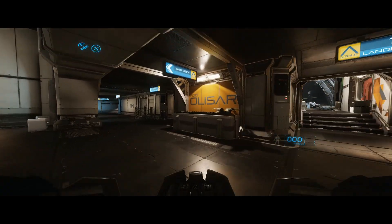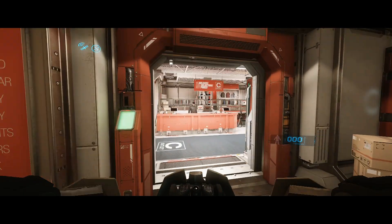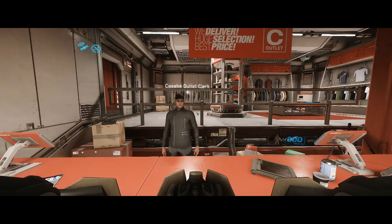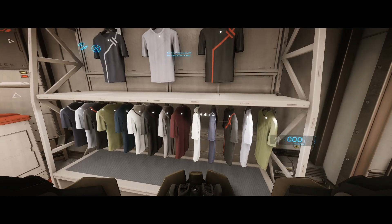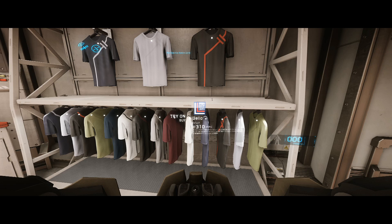Before I summon a ship let's see if I can find a shop. I'm going to have to get my cursor up again. Oh, good sir, I'd like to buy some clothing. I can try on, huh? Let me see. Alright, I'm going to take a quick pause to figure out exactly what I'm supposed to click because I have no idea. Fun with new controls.